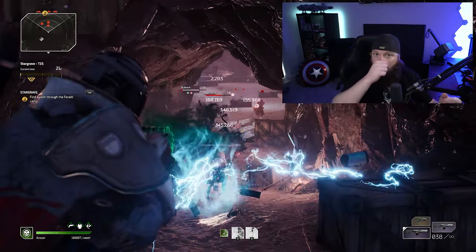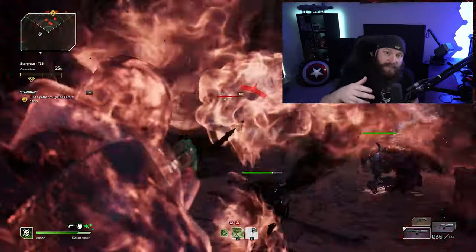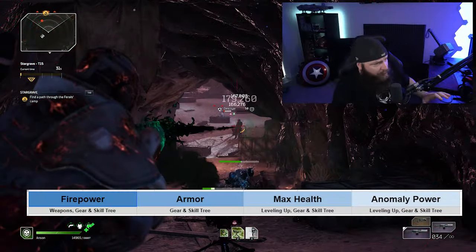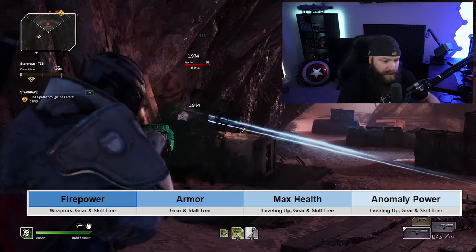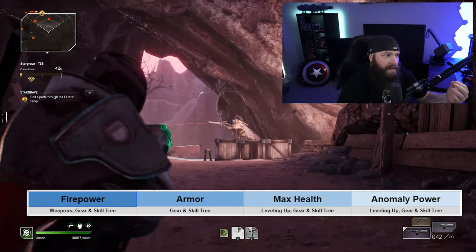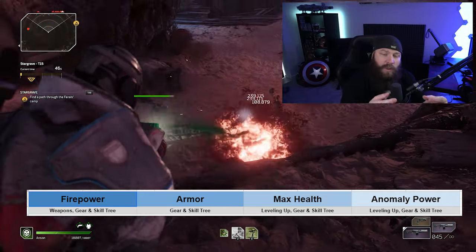That topic, as the name of the video suggests, is attributes and exactly how they work. This covers all attributes — attributes on weapons and attributes on gear. The first thing we can look at is a small representation I made here: essentially the game is driven by four primary attributes — firepower, armor, max health, and anomaly power.